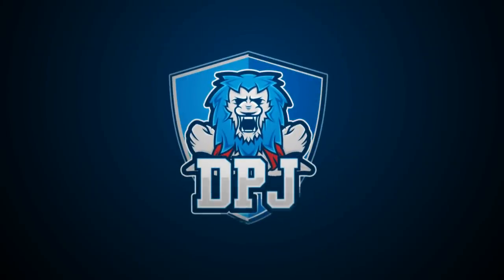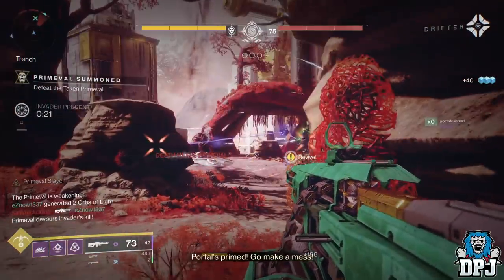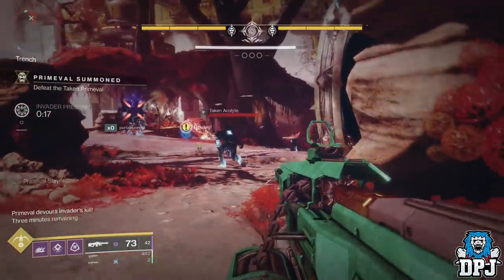An old classic returns — images of the Vex Offensive, what could be Vex Offensive armor, as well as a look at a new exotic believed to be the Leviathan's Breath.